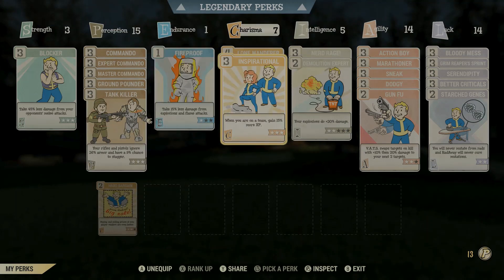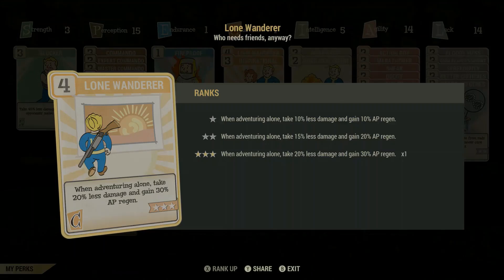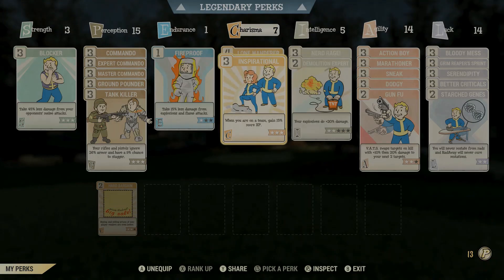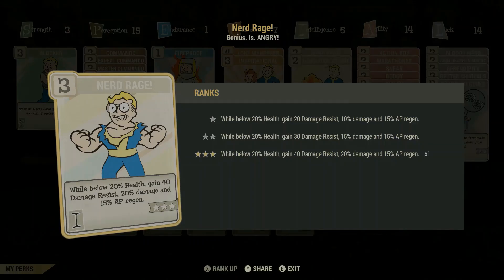Fireproof is a brilliant card — I'm going to take some points off Charisma and put that Fireproof card on Endurance so it's free. You're just avoiding more damage, more flame damage, more explosions with this card. When you're early on at low level, you're going to need that. There's also a good solo card — when you're on your own, taking damage, you get more AP regen. Inspirational is good when you're in a team for more XP. I only put one or the other on.